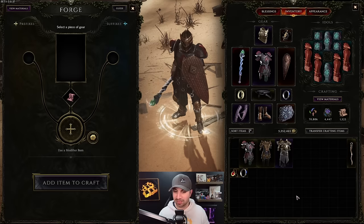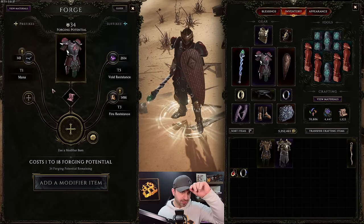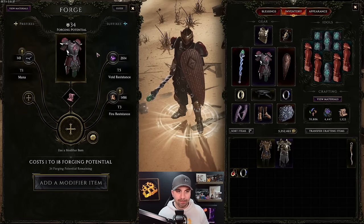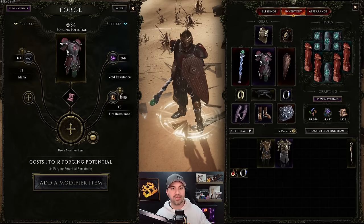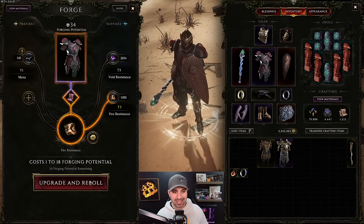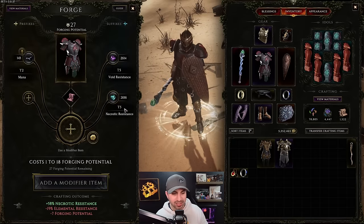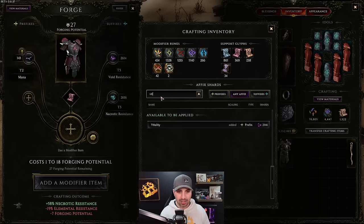It was actually really good luck for this video. Here we go - a chest piece. On armor it is really important to get as much life as possible: base life, life percent, and vitality. So first with the suffixes - we're going to see if we can change this fire resistance into life using a Glyph of Chaos. Click - elemental resistance. Try again - necrotic resistance. Okay, we got a tier-five void resistance and tier-five necrotic resistance.